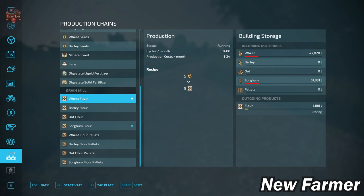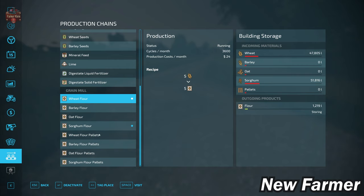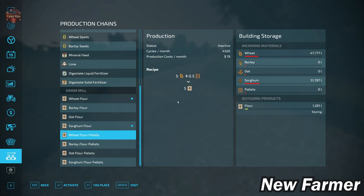When I was first looking at this, I thought: five units of wheat to make five units of flour — why would I want to do that? But then I noticed these numbers up here are changing. Productions that give you an option to use pallets are going to produce more of that product per month with pallets at a lower cost. Wheat flour: 3,600 cycles per month at $24 per cycle. Wheat flour with pallets: 4,320 cycles per month at $19 per cycle. So we're going to get more flour for less if we include pallets in the production recipe, and that continues throughout the entirety of the map.